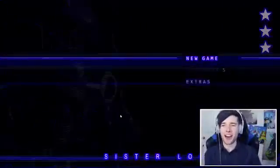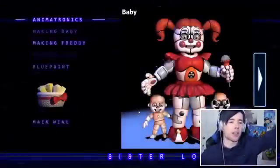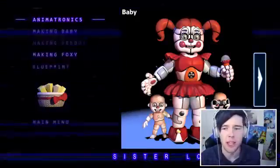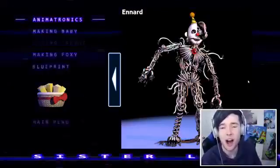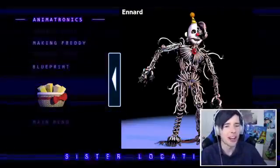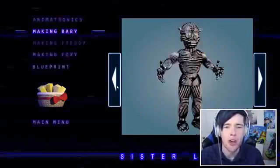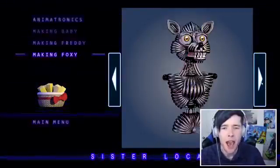Let's check the menu — we've got our three stars, everyone! Oh my goodness, I cannot believe we did it. Let's go into Extras real quick. We have our Exotic Butters here — yes, Exotic Butters, and you can click it as well. So this is Baby here — she's got two little babies as well, that's really freaky. And the final animatronic was Ennard. Hey buddy, searching for a skin, are we? He has eyes everywhere — one on his knee, one on his chest. We did it! I love Funtime Freddy — he's got to be one of my favorite animatronics.